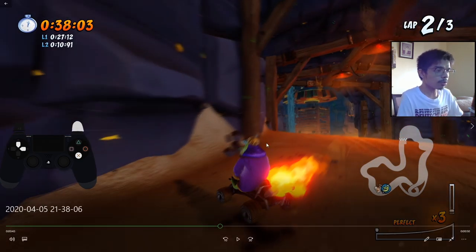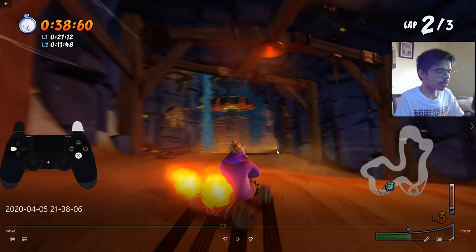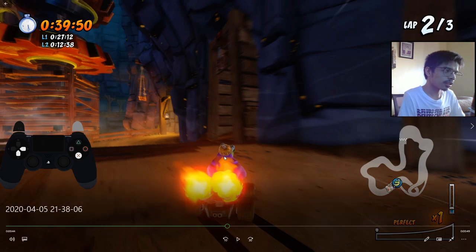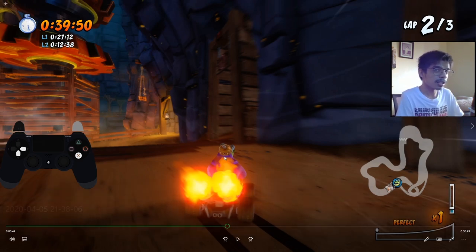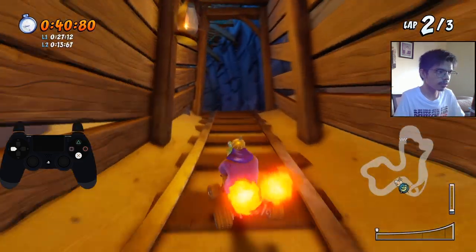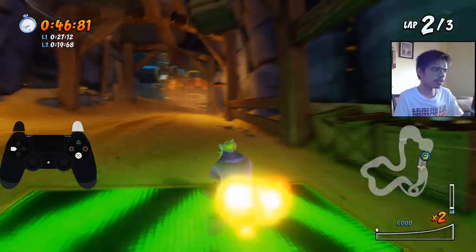You can also continue powersliding here, turbo boosting a bit further, and then switch and time your boost before you enter the shortcut. As I mentioned in the Papu's Pyramid guide and Turbo Track guide, if you boost before you jump, you are able to skip more distance — and that means you'll be able to skip more of the track here. So jump, powerslide, turbo boost — same method as that one.